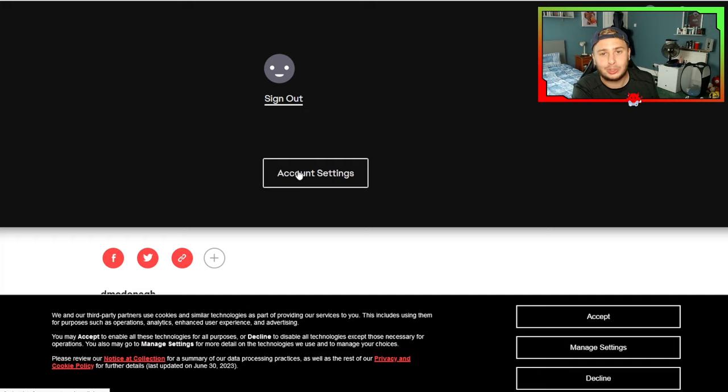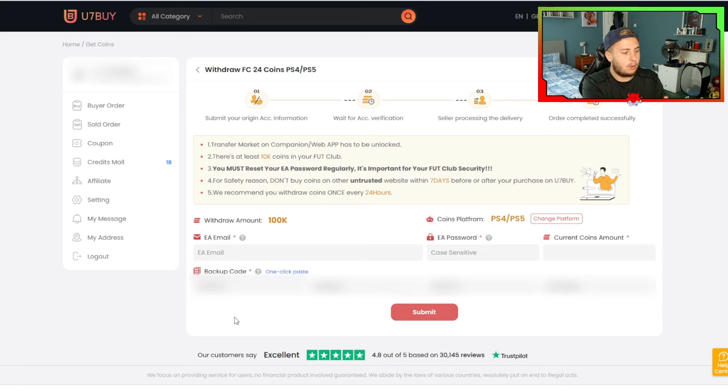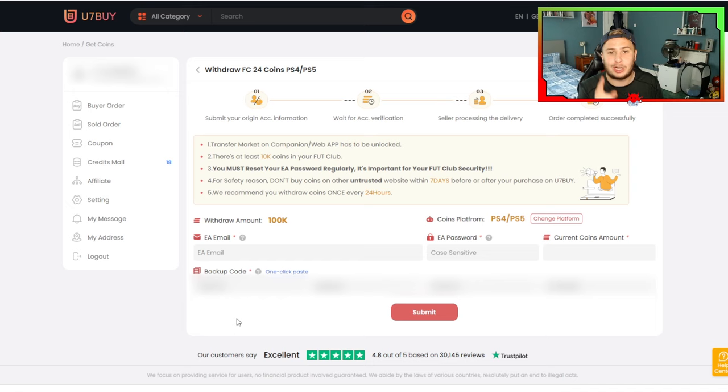Once you're signed in, click the profile button — the smiley face in the top right — and press 'Account Settings'. Then go to the Security tab and click on 'View Backup Code'. Once you've done that, it's going to come up with your backup code. You're going to take codes 1, 2, 3, and 4 and put them into the U7Buy details, just like so.